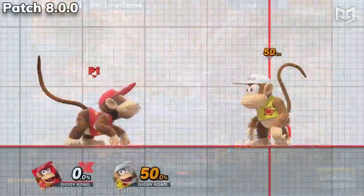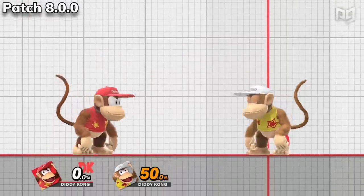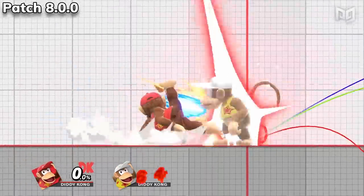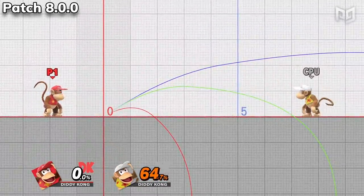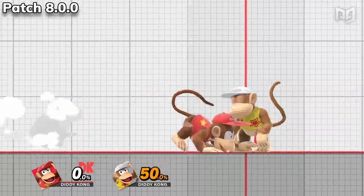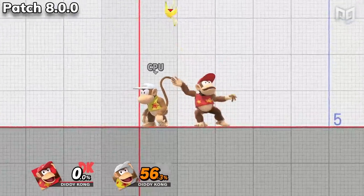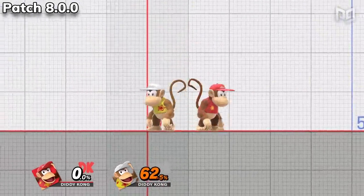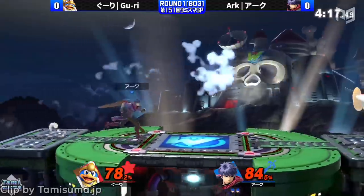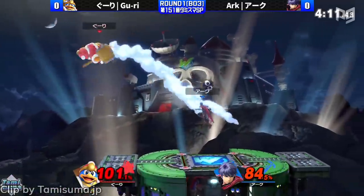Diddy Kong got a barrel full of changes. Dash attack now more easily hits multiple times and has a larger hitbox on the final hit. Forward tilt has a larger hitbox near the hands, knocks fighters at a different angle, and has a weaker hitbox that stays out longer. Down smash comes out faster with the second-hit hitbox staying out longer, and fair's early hitbox is now larger. Most notably, the banana peel can now be re-thrown after a longer delay, making previously available infinites impossible to pull off. Nothing stands out as a character-defining change for Diddy, who remains around the middle of the pack.